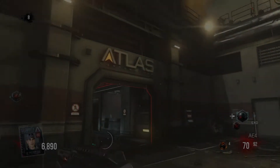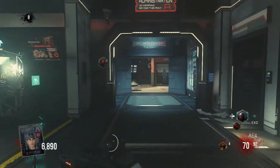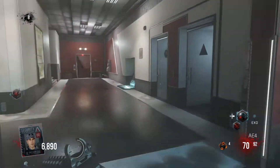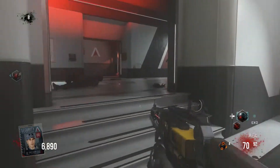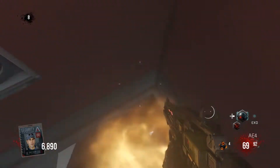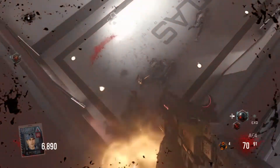Hey guys, this is James and today I'm going to be showing you some tutorials on Exo Zombies — some really good spots where you can stay and not get hit very often. The first one is going to be over here in the quarantine zone. What you want to do is go to this corner, and you have to have your exo suit and just keep on jumping.